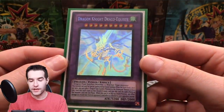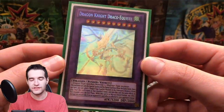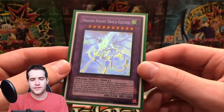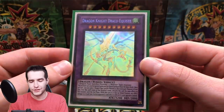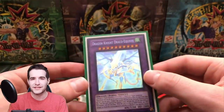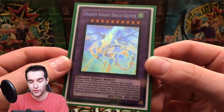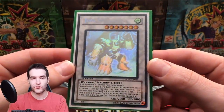Here's Dragon Knight Draco-Equiste — I think that's how you say it. From Duelist Revolution. These aren't in order, they're just random. Really cool card, it looks really nice. This guy's been underrated for a long time — I got this card for around 40 bucks or so. In that set there's also Solemn Warning ultimate rare, Effect Veiler ultimate rare, secret rare Pot of Avarice — a lot of good cards. Dragon Knight Draco-Equiste is kind of random but has 3200 attack, which isn't bad.